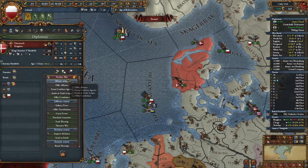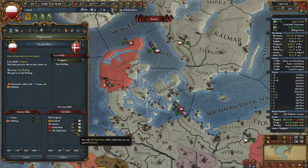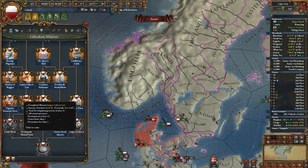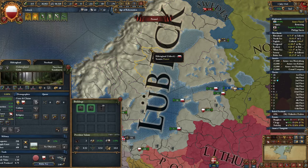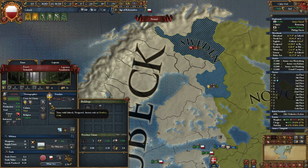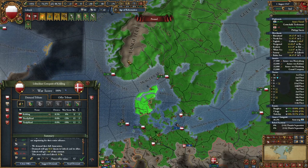The truce with Denmark is over — let's quickly take them out. France will join but I'll call in Austria, Switzerland, and the Papal State for a quicker war. I didn't really want to participate in this war — I'm currently improving all my provinces because I still haven't done the mission 'Tend to the Towns'. I should have done this ages ago, but I kept conquering more provinces and they had devastation and unrest, so I couldn't catch the moment to complete it.